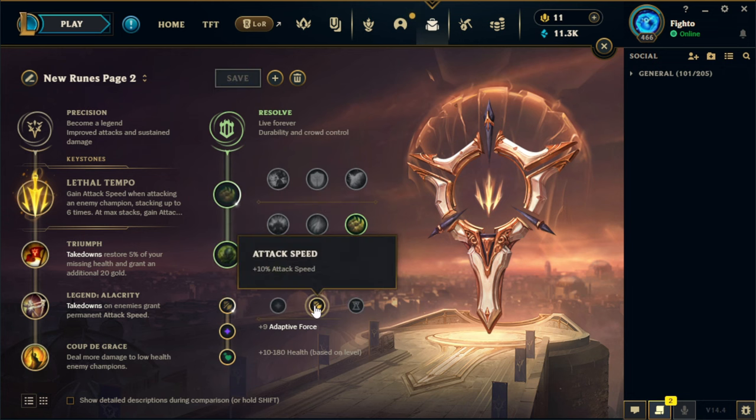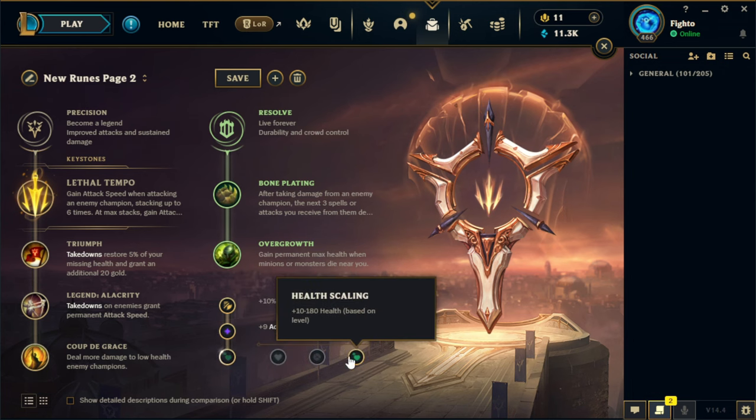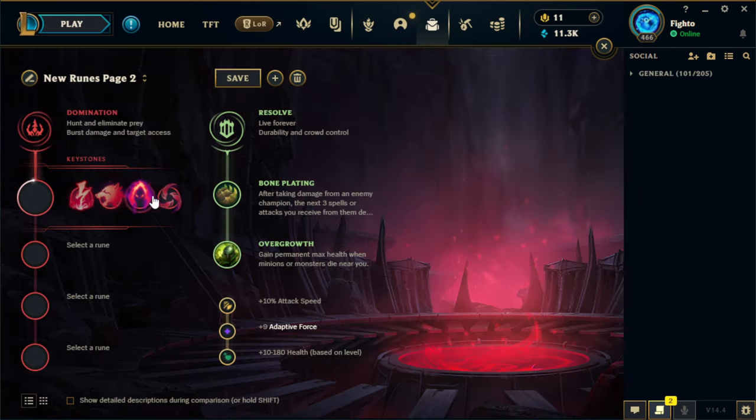In terms of shards, attack speed and adaptive force are non-negotiable. The flex shard is negotiable, but if you look at the math: the flat health rune helps your early game all-ins, but the scaling health rune gives you 60 health at level 6 and 70 health at level 7. By level 7 the scaling rune has already outscaled the flat rune, and most games aren't decided by level 7 — so you'd much rather take the scaling rune.